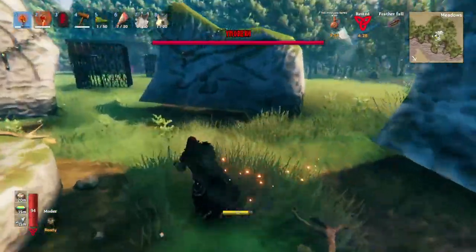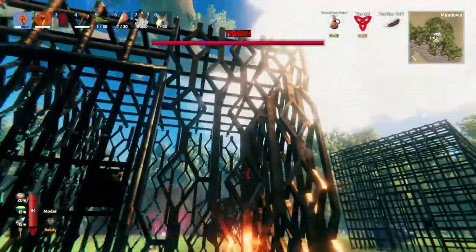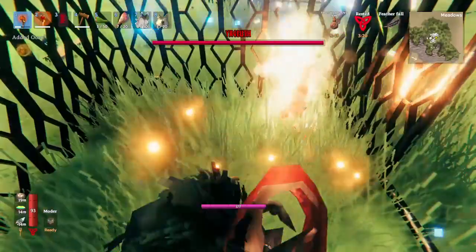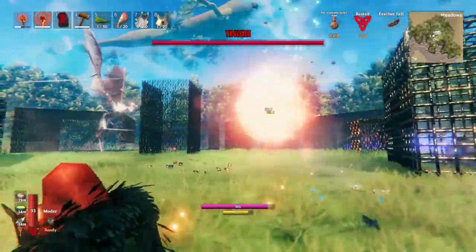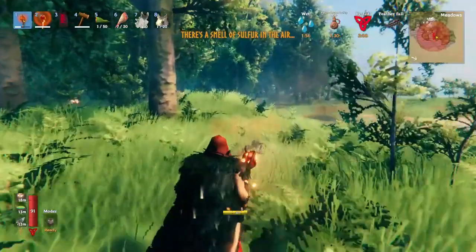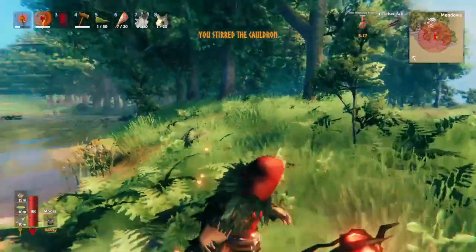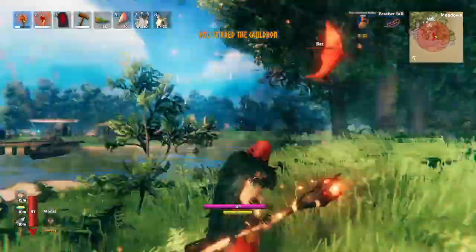There are actually six possible events after you kill Bonemass. If you kill Bonemass and someone has killed a bat, then you unlock another event. Killing Bonemass and a Surtling unlocks the 'Smell of Sulfur in the Air' — a bunch of Surtlings will spawn and throw fire at you. Once you kill the bat and Bonemass, you become eligible for the 'You Stirred the Cauldron' event, where you get mobbed by loads and loads of bats.